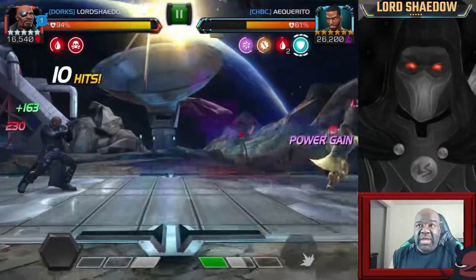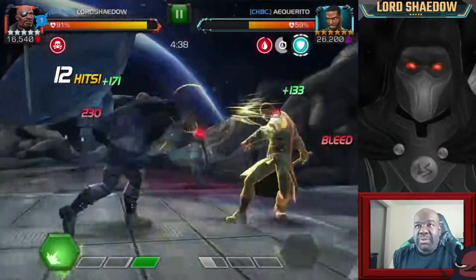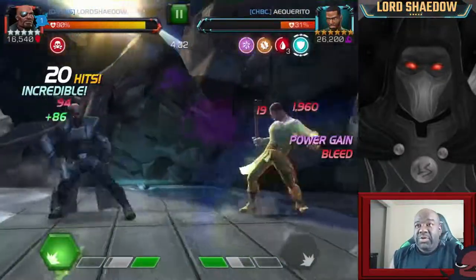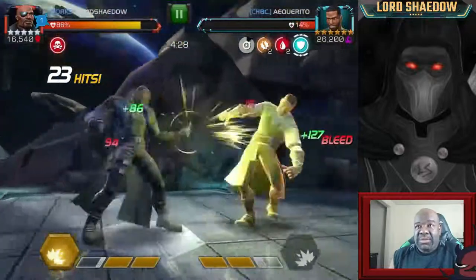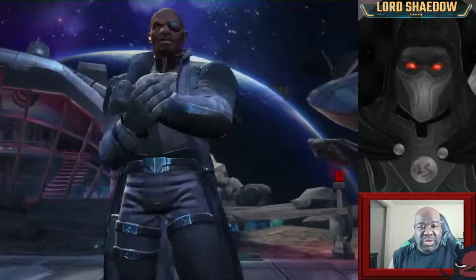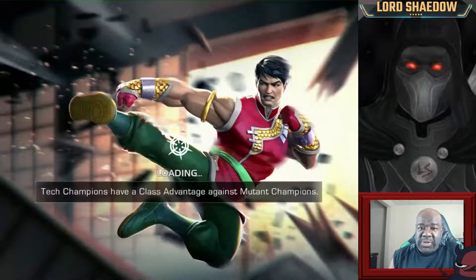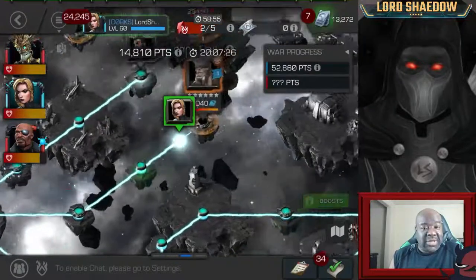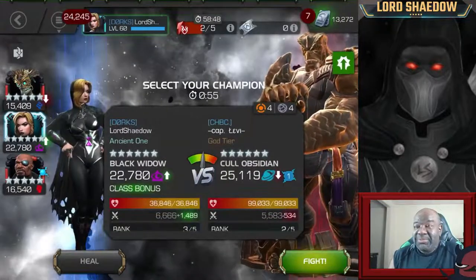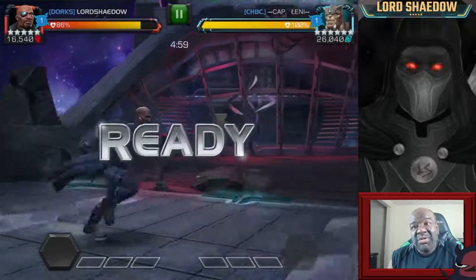He's got the power gain but Nick Fury puts that bleed on him. I bait out the special two — no problem — and just go in and put those bleeds on him. I take blocked hits so I can bait out his heavy attacks. He's down — he played ball. I didn't have to eat a special three, but that's why I brought Nick Fury, in case I had to. Morto's special three doesn't do a lot of damage but I love having that safety net the Life Model Decoy brings. If I can get my six-star awakened, he's definitely going up and will start coming to war with me.